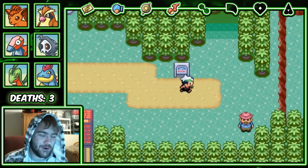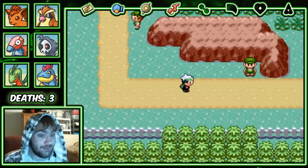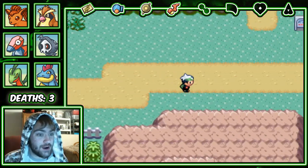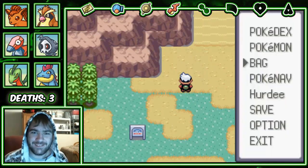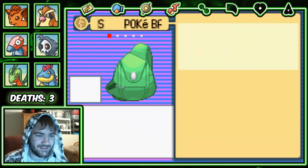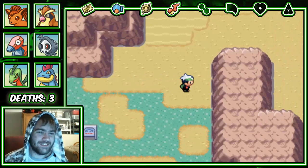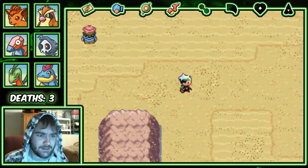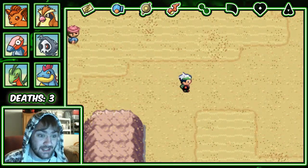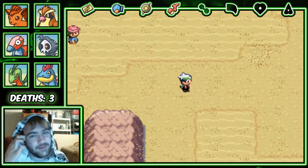After the last gym battle, which unfortunately we did lose Mukalatik and Hulk Hogan, still kind of upset about that. Afterwards though, May decided to give us the Go Goggles — which for the longest time when I was a kid I thought it was 'Go Go Goggles.' I always misread it as a kid.